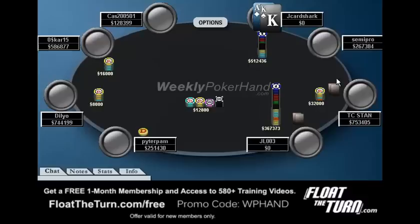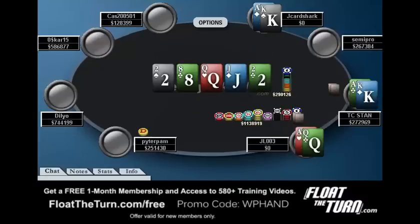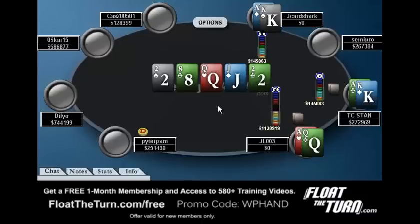And you need to be able to think ahead about what's likely to happen and figure out if that's the play you need to make. We do get it all in, and a Queen comes, and unfortunately I lose. But I still think we played the hand fine, and I think JL003 played his hand fine. TC Stand is the only one that actually messed up his hand with Ace-King, interestingly enough. So that's that for this week. If you guys have any questions or comments, please feel free to let me know. This has been Jonathan Little for WeeklyPokerHand.com. Thanks for watching.